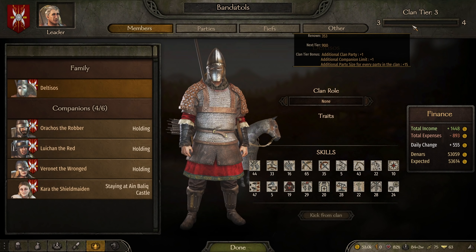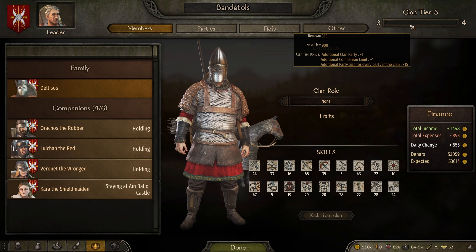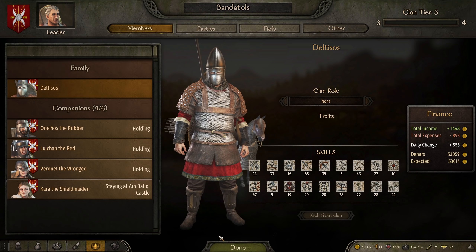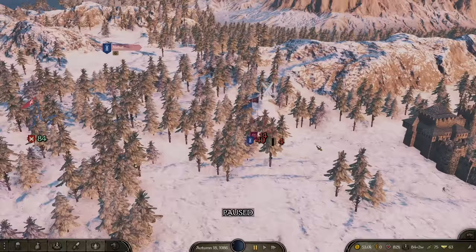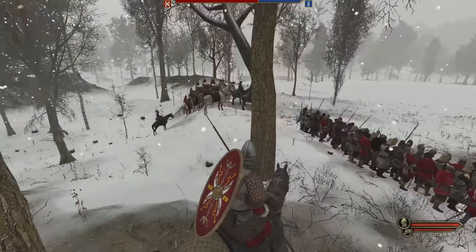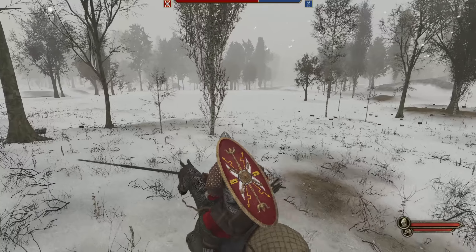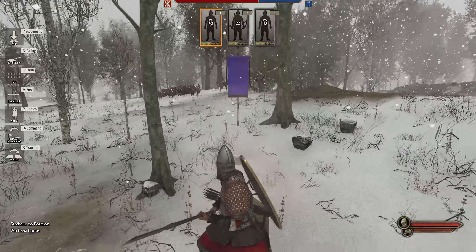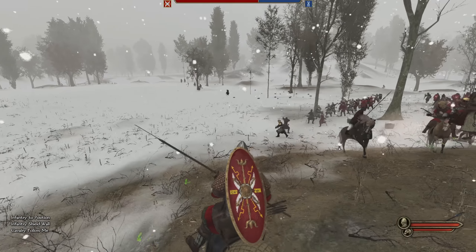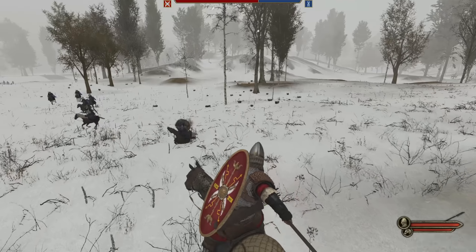Looking at our clan — we're party level 3 now! Level 3 means we can actually form a kingdom if we choose to. We now have capacity for 96 troops, which means we can start looking at sieging actual cities. I've found 96 is a good number for sieging cities. There's a battle going on nearby — let's send in our cav.